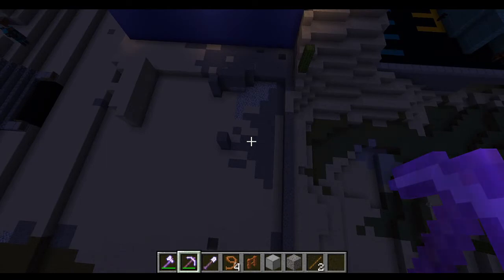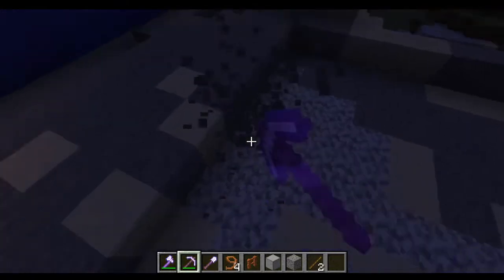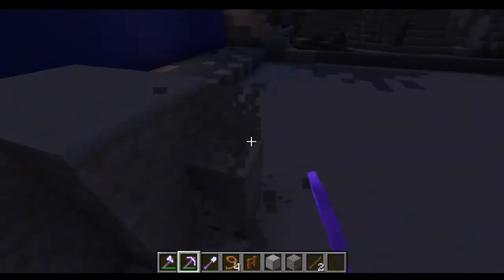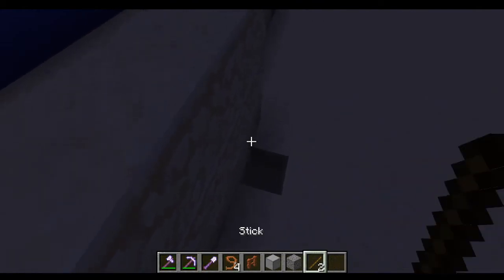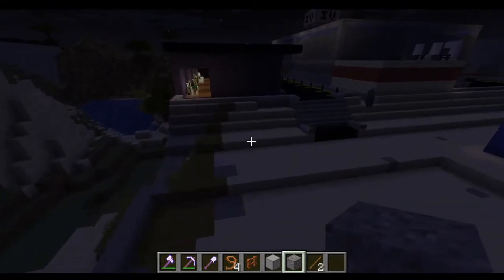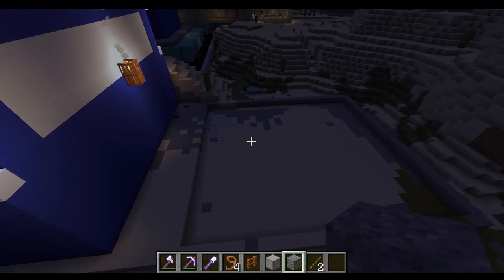That's all the two-block high stone areas done, and there's not much of it. In this hole over here — and we are done. That is the iron factory lot.